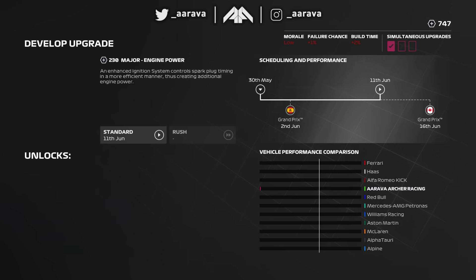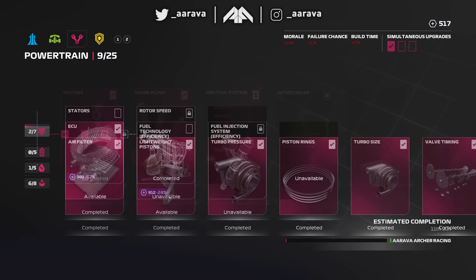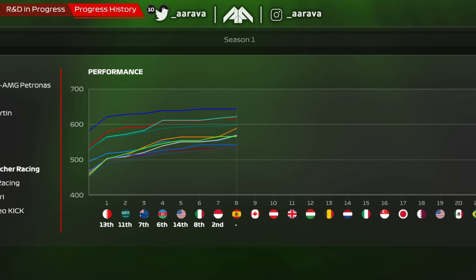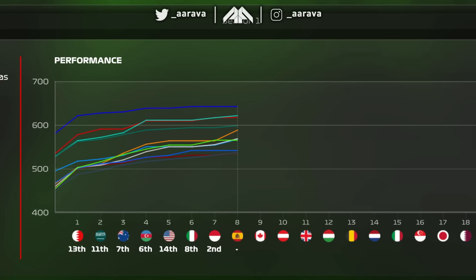It was going really well with 320 plus R&D from the failure, but looks like we're going to need that 320 because the major engine power upgrade failed on our car. We have to repurchase that, which is really quite annoying, because when it does come through we'll have the best engine on the entire grid. That will be ready for the Canadian Grand Prix — very handy around Montreal.